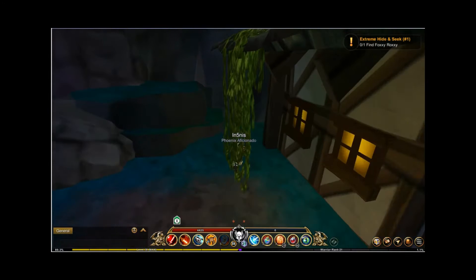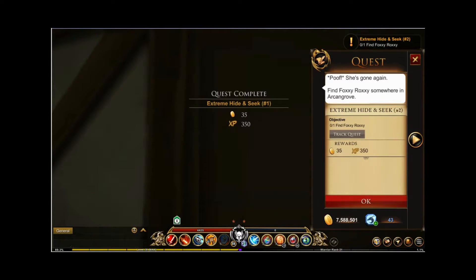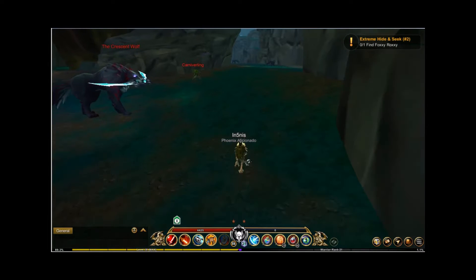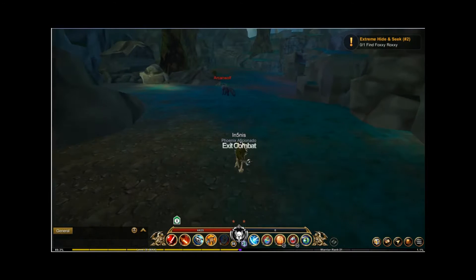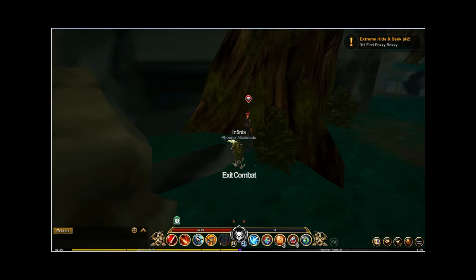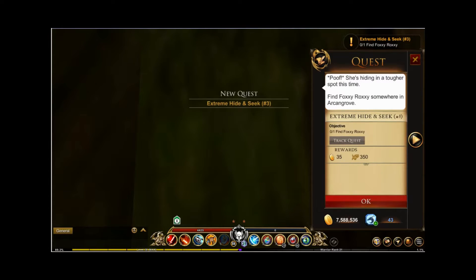She should be right there — there she is, not bad. Next part — should be right across, just right through there. Hello crescent wolf, nope, we're not gonna fight you. There she is. Yeah, I passed — hard, fast, and no visibility.